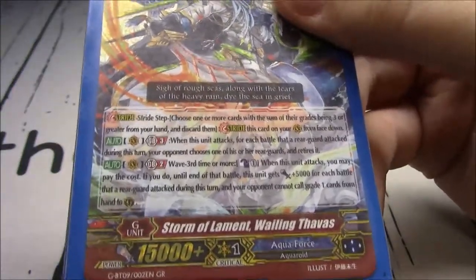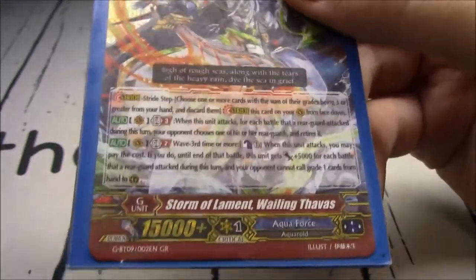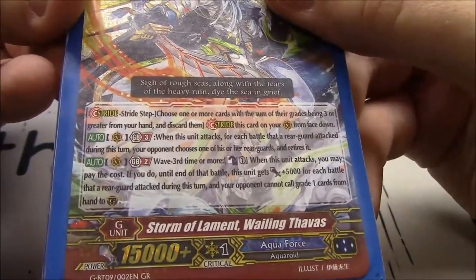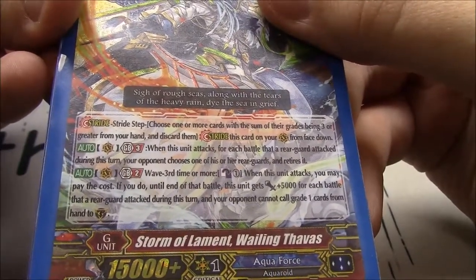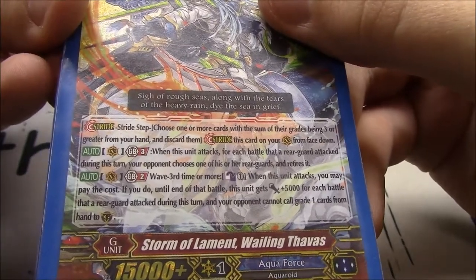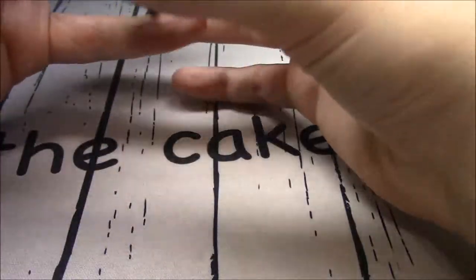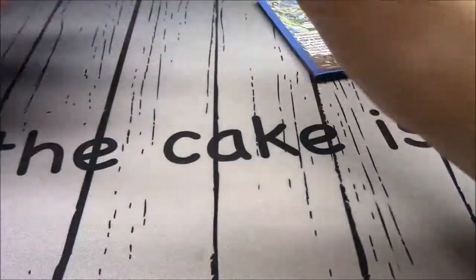If you can get up to five rear guard attacks, which is totally doable, you can have a board wipe. Wailing Savas's GB2: wave third time or more, Counterblast 1 when he attacks, gains 5k, and for each battle that a rear guard attacked this turn, your opponent cannot call grade one cards from hand to guardian circle. This stopped older PGs - not anymore with premium, but we're still quite a ways away from everybody having those.